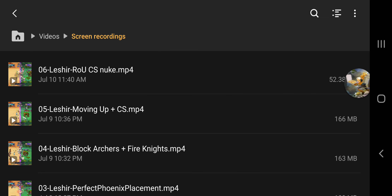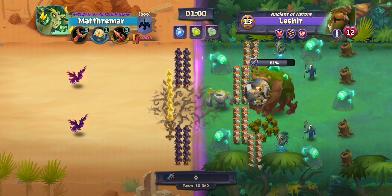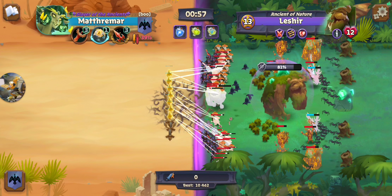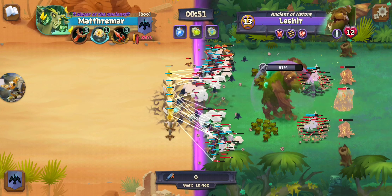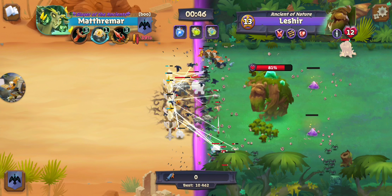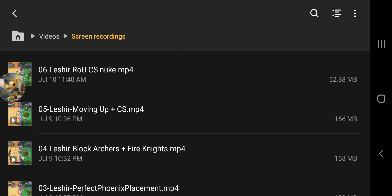In the next attempt I swap in the Ring of Unity, thinking I'll stack a bunch of Crystal Spires and do a hybrid between Anterium's build and the ones Stigma, Fredega, and Ghost were using. The theory is to nuke everything and let Lesher catch the Crystal Spires — but they just don't survive long enough because of all the crows. There are simply not enough units to bounce everything around.